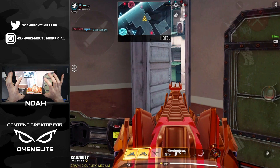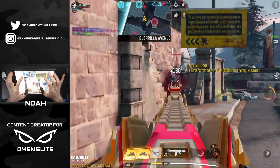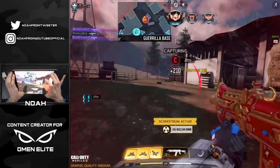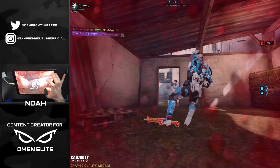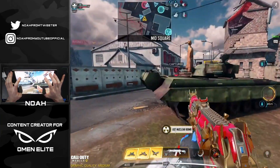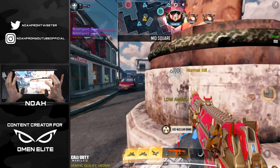Got another player over there with some good wallbang shots. He's not going to re-challenge — he just pushed forward. I'm going to pull up behind him and take out him and his buddy. Got a player at the barn spawning up, taking them both out — and that's our nuke already in the first round! I don't even care that they took me out. Getting another kill going into the second round.